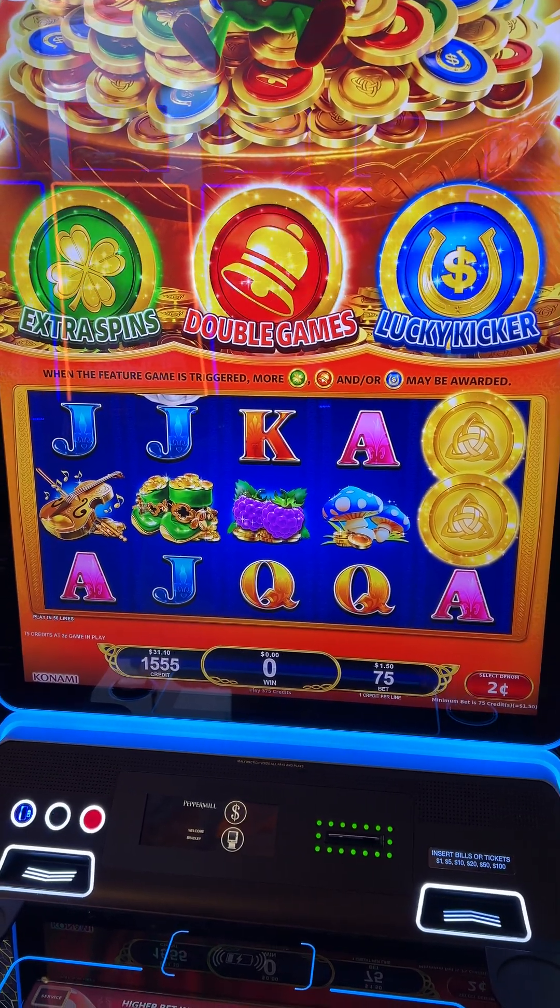You know, we would have gotten that mini bonus twice. Well, this is the all-new Leprechaun Gifts. Brand new game. You can get the extra spins, the double games, and a lucky kicker. See if we can get something better. We had a big party at Peppermill today. They got t-shirts and they got leprechauns running around. We saw Vegas Mat. We saw a big jackpot, all playing. This is the same machine that Vegas Mat was playing. Obviously, we're playing at a much lower level, at slot envy level. That's our style.